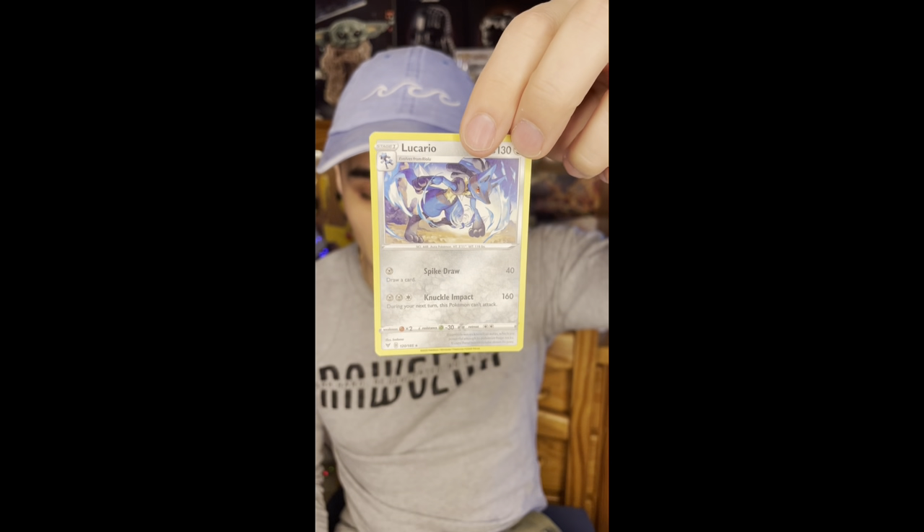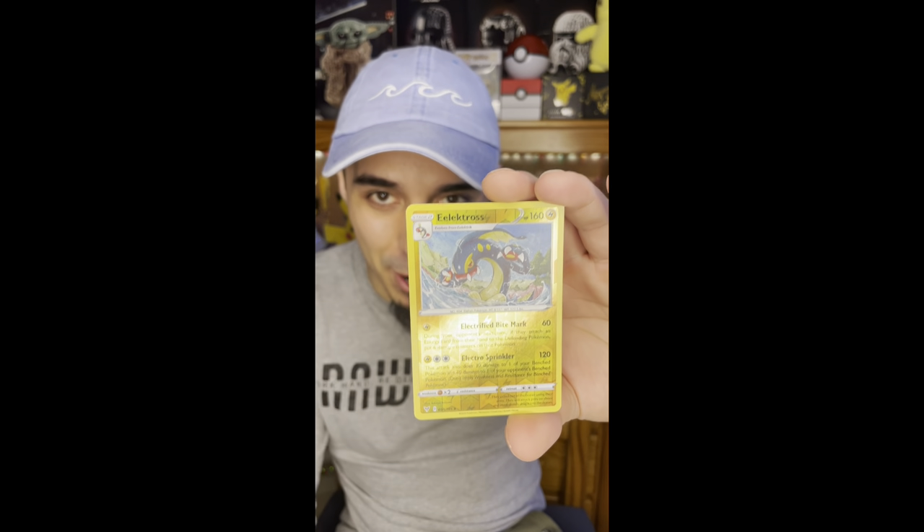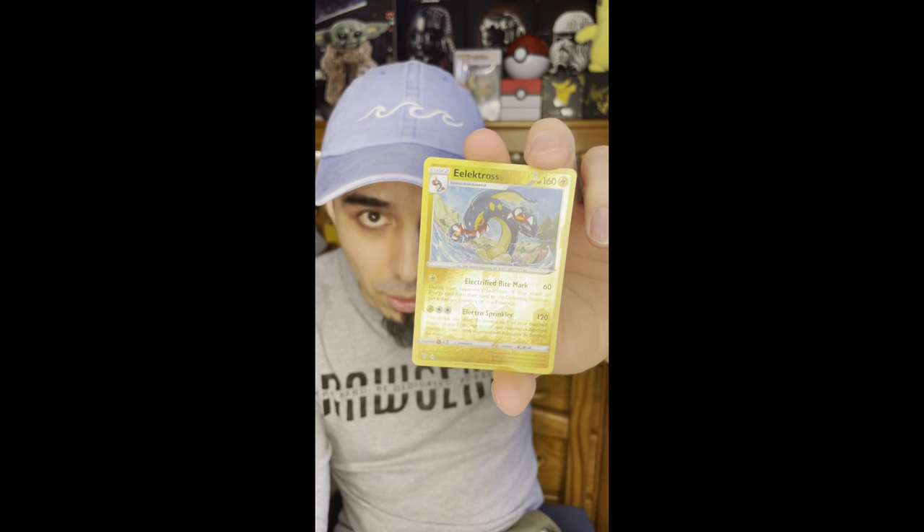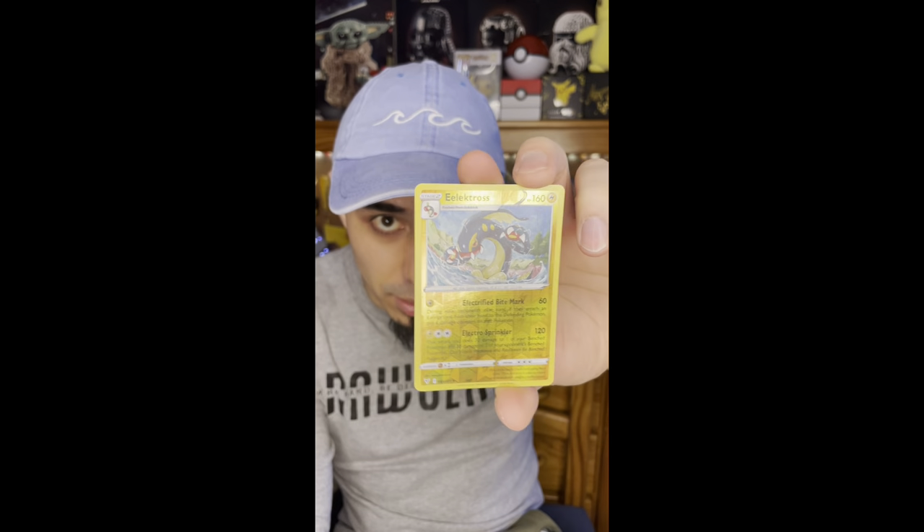Oh, a Bizzle - that looks cool! So it looks like I got two evolutions in this card pack. The next card - oh, Lucario! Got a bunch of dogs in this one. It's a cool-looking Lucario. And the last card - ooh, a reverse holo! Let's go - an Electivire! That lightning reverse holo looks awesome.